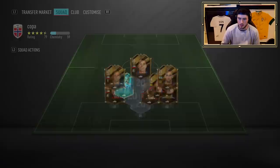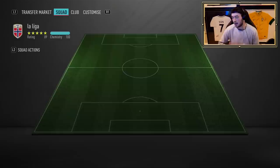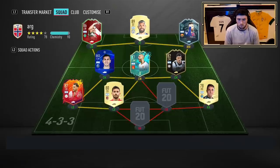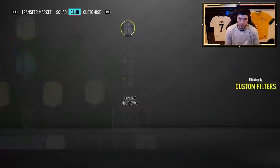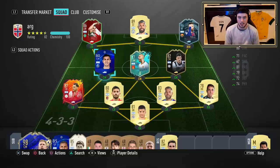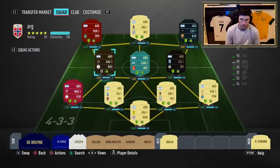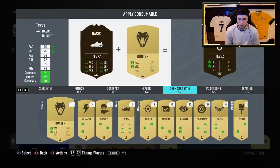He looks like he is somewhat warranted of the price — I could understand wanting to spend coins to obtain this card because he's got all you would like to fulfill those roles. I kind of want to play him at striker. I know he comes as a CAM, but if we slapped either an engine or a hunter on this guy, this guy looks really strong. Because he's four-star, four-star, high-low, he fits the striker role really well. I'm going to give him the hunter chemistry style — we do have a hunter in the club.